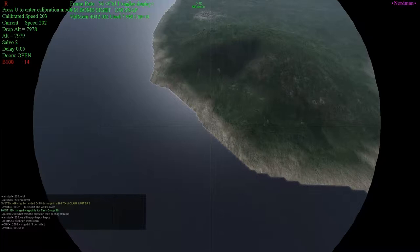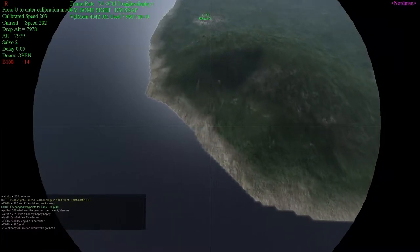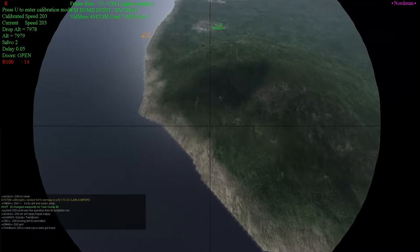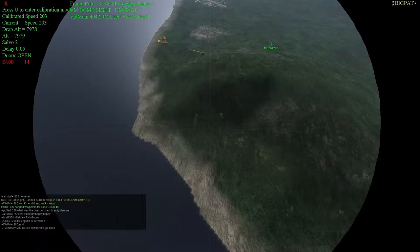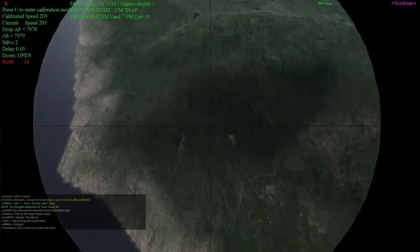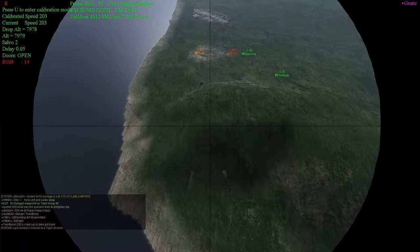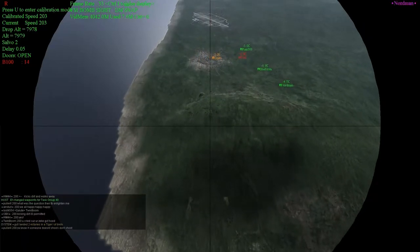We're heading in over the target — we can just see the town here. Lots of chatter going on in the background; this is an active base take. That's Big Pat, my squad CO, advising me that he has missed the VH. So that means it's going to be my responsibility to take it out. As I mentioned, the VH is generally the most important target on these small airfields.